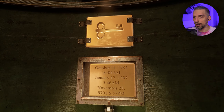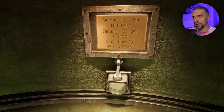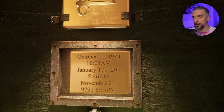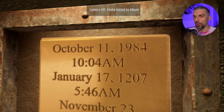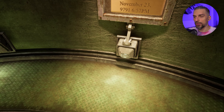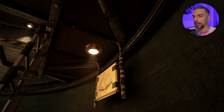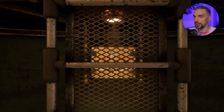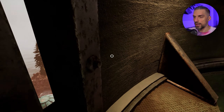So what do we have here - a key! Some dates. Can we interact with the key? I think I want to take a picture of this, that might be useful later on. October 11, 1984. January 17 - those dates are supposed to be used on that chair, I think. There is a library icon or whatever - let's go.